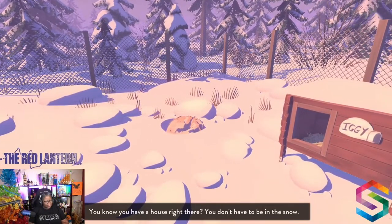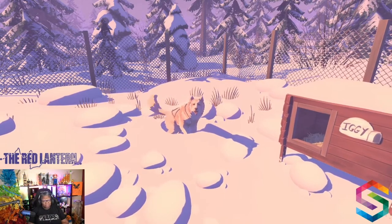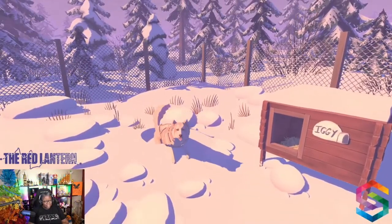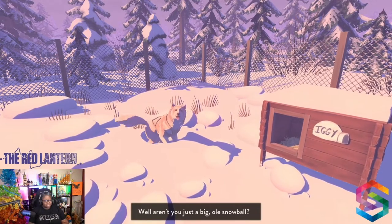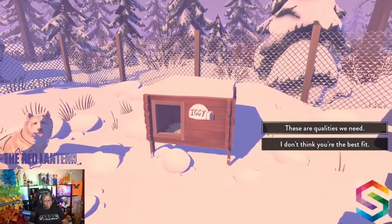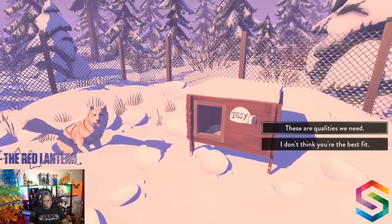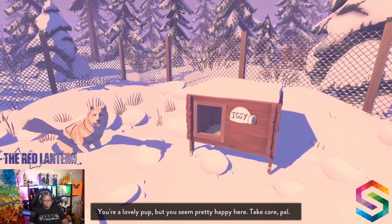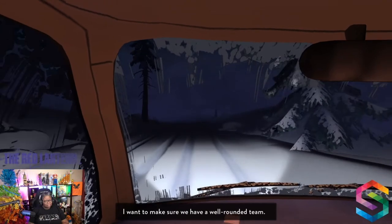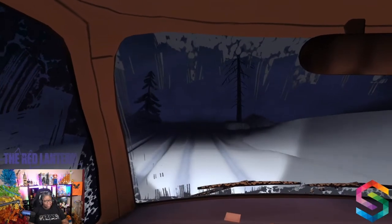The next stop has Iggy — a dog who prefers being in the snow over her house, described as big, fluffy, and loud. The protagonist doesn't think those are qualities we necessarily want right now and decides to skip her. 'We don't really know anything about her qualities beyond she likes snow. We're starting a new life, we have to be a little bit picky. I want to make sure we have a well-rounded team.' Four more stops, two pups still needed.